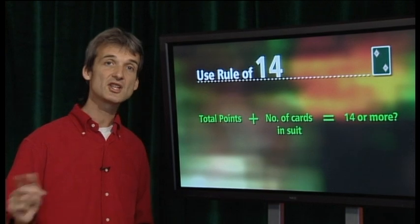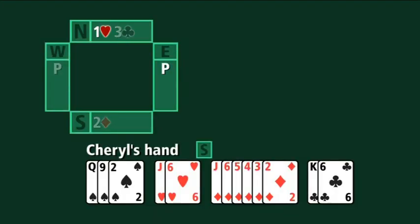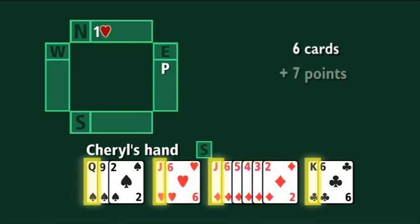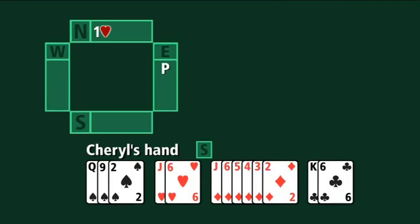Because we have to respond with six or more points — we can't pass — but we can't go to the two level if we fail the rule of fourteen. Let's go back to Cheryl's hand. She has six cards in diamonds and seven points — six plus seven is thirteen. She hasn't quite got enough strength to bid a new suit at the two level. She has to find another solution, and that's to respond one no trump.